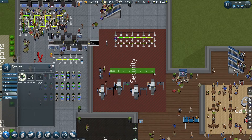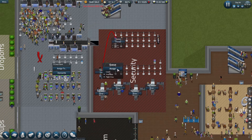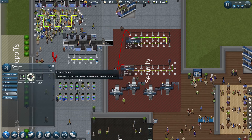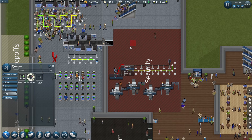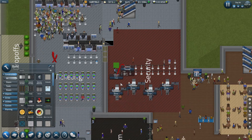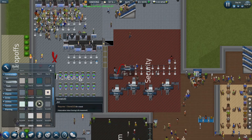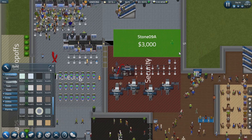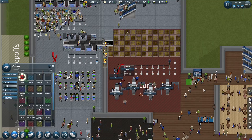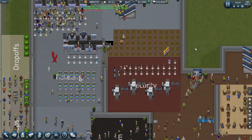Let's dismantle the old queue and add a new queue. I think that length is fine. We're going to assign that to here — first class and flight crew only. Then remove the previous queue. Now I can dismantle this wall. I've been keeping the security flooring as red so it sticks out, but since this will become ticketing again, I'll put down blue tiles. Speed up the queue a little — this is working really well.